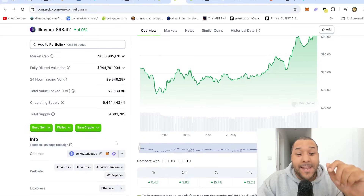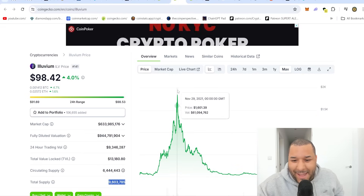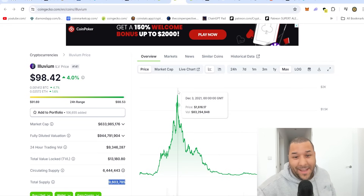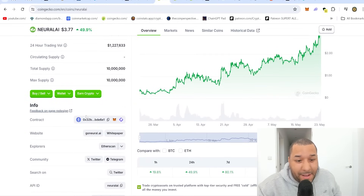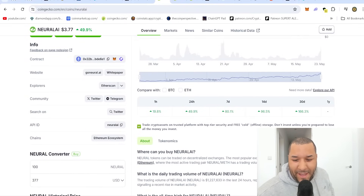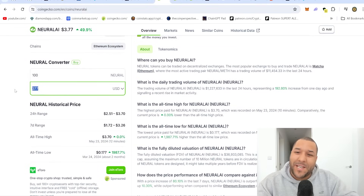So Illuvium has almost 10 million — 9.6 total supply. Illuvium in the past went as high as $1,700. If Neural AI does this and you have 100 coins, not financial advice — if you have 100 coins and this thing moves to $1,000 per coin, you are made. A hundred grand. You turned a $377 investment into a hundred grand. That's all I can say because I can see it.